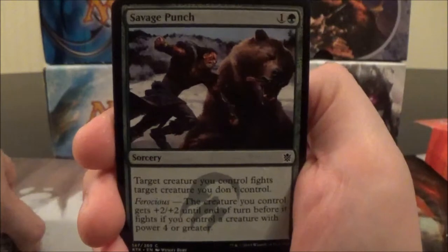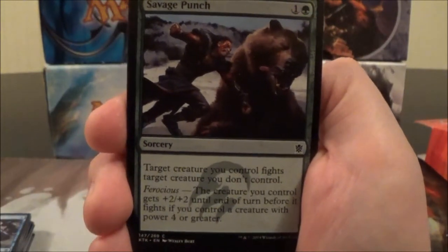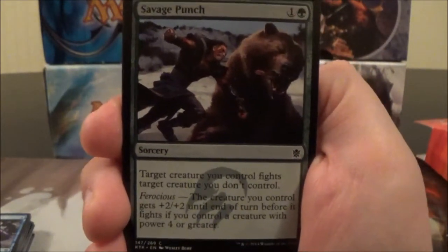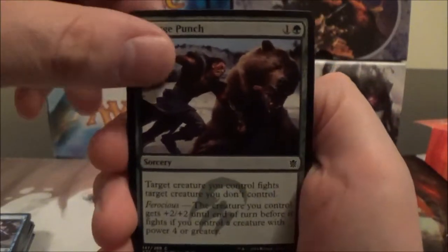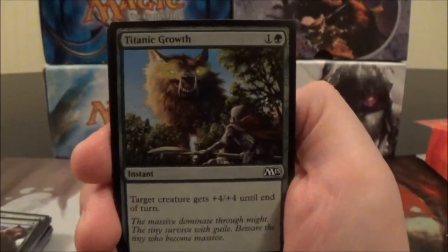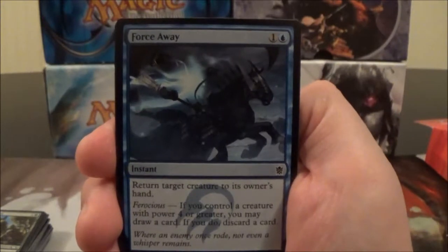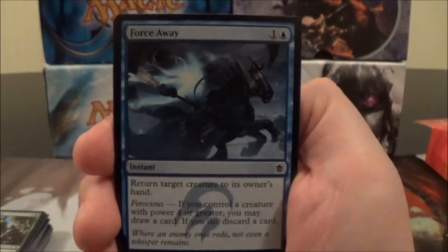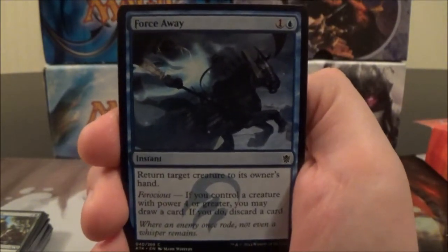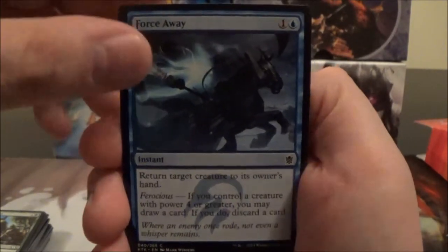Here we have Savage Punch, a two-cost green sorcery: target creature you control fights target creature you don't control. And if you're Ferocious, the creature you control gets +2/+2 until end of turn before it fights. Another Titanic Growth. Here's Force Away, a two-cost blue instant: return target creature to its owner's hand. And if you're Ferocious, you may draw a card, then discard a card. Here's a Lightning Strike and the Temur Banner, a three-cost artifact — tap for green, blue, or red, or pay all three colors, tap, and sacrifice it to draw a card.